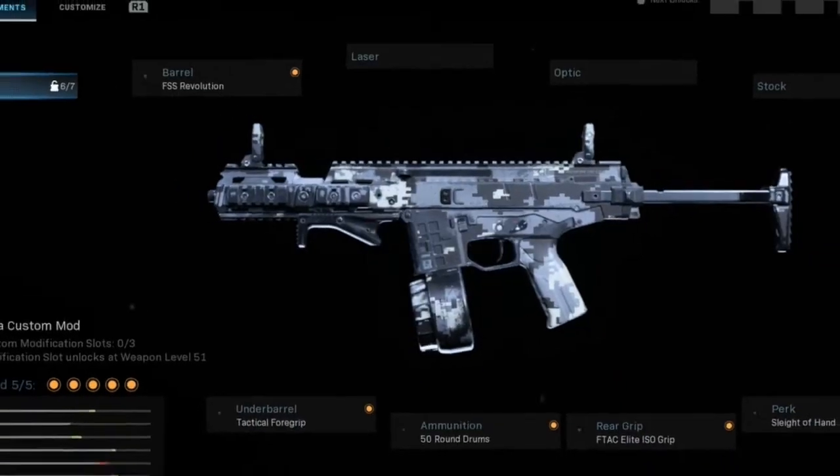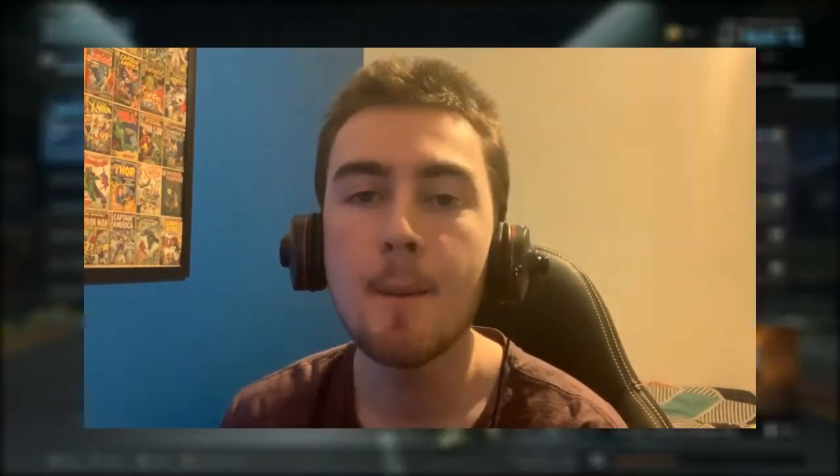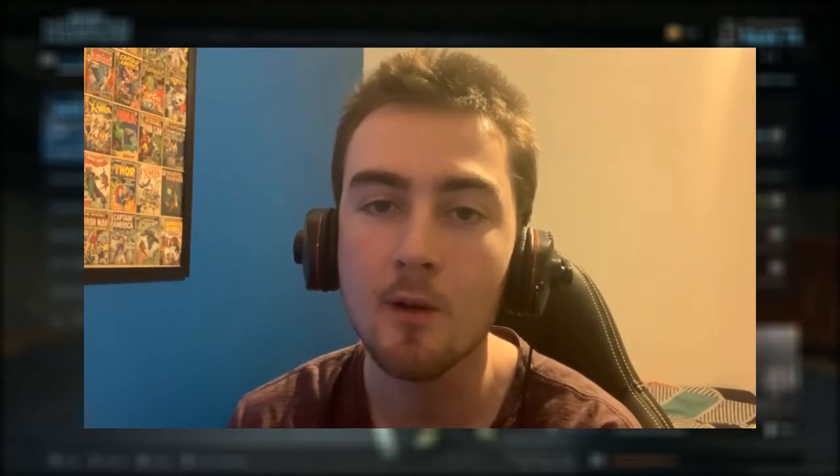As you guys can see, I'm working with Sleight of Hand and the 50-round drums, which makes it seem like a much better SMG. The fire rate went up quite a bit — Sleight of Hand also makes the reload a whole lot better than I thought. It actually does feel like the ISO is a half-decent SMG now. Anyway guys, that's the video — thank you so much for watching. If you enjoyed it, please give it a thumbs up, comment, and subscribe. Call of Duty will probably keep dropping hints about CoD 2020 like they did today, so stay tuned for that. See you all in the next one.